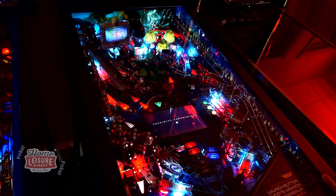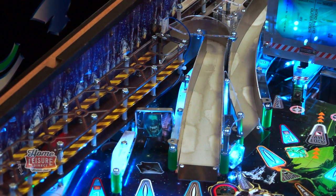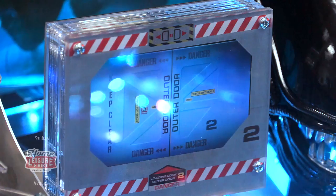There are plenty of playfield features to investigate too. Apart from the four flippers and three ramp shots, Alien features a couple of very unique toys. The first is the screen just above the airlock scoop, which displays information as you power through the game's modes.